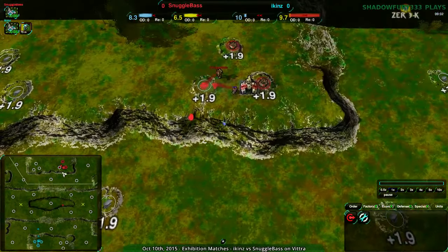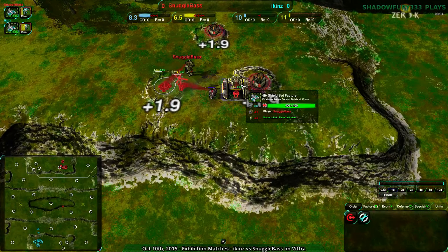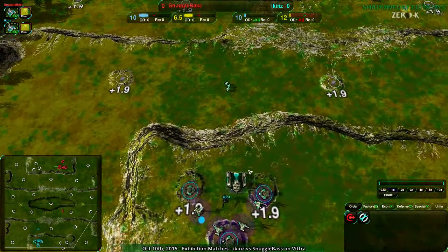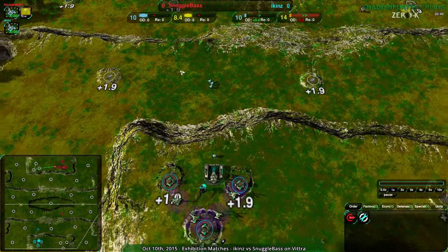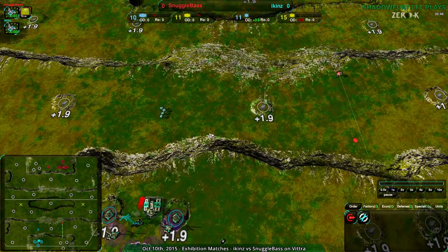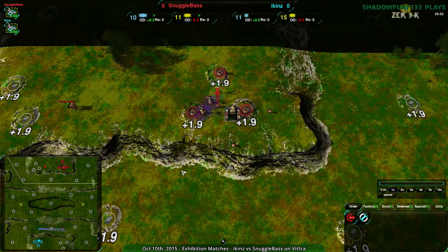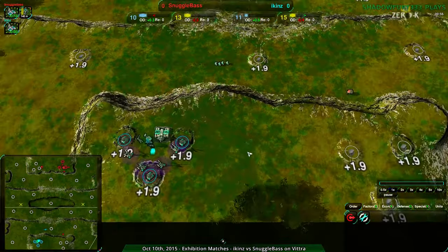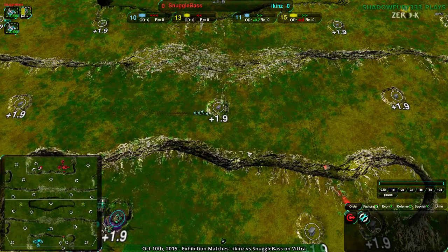Iken's is going for a shield bot, and Snuggle Base is also in shield bot — a shield bot mirror, which is interesting. Last time we saw Snuggle Base on this map, they went for pretty much pure bandit, kind of to trick Lowry into going for sharpshooter as they normally would against a shield bot. But being that this is a shield mirror, I'd expect we'll see either dueling shield balls or a bunch of bandits running around.